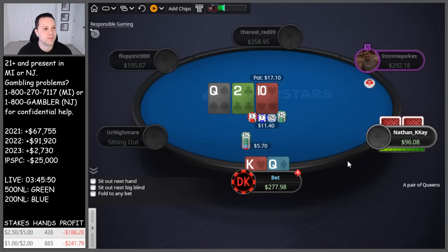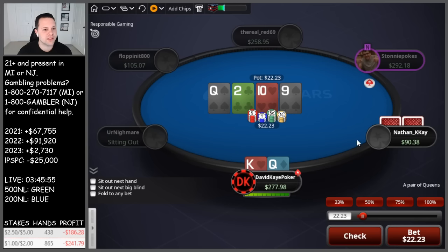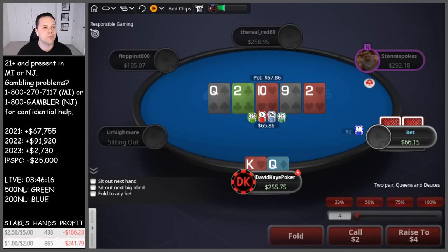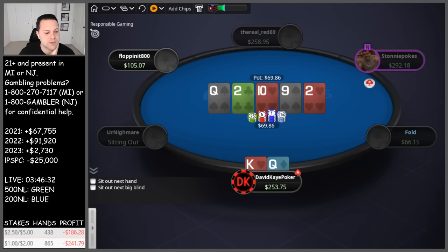King-queen here, get checked to after they open pre. They call. Nine on the turn. Given the shallower stack size and blind versus blind, I think we can be willing to bet and go with it here. On the river, going for it — probably about as thin as I would go. Queen-jack even would probably check the turn or river. They lead for two and we're in a value jam, targeting queen-jack, queen-eight, pocket jacks. We go for the jam and they snap-call, we take it down.